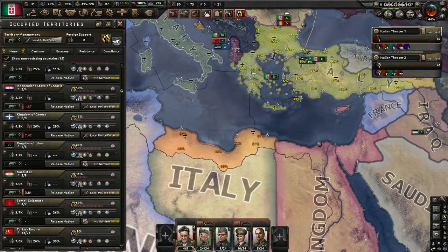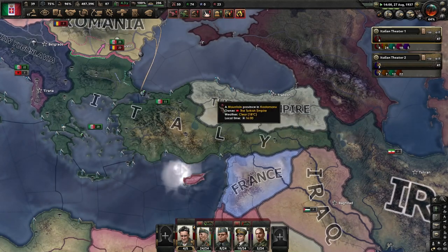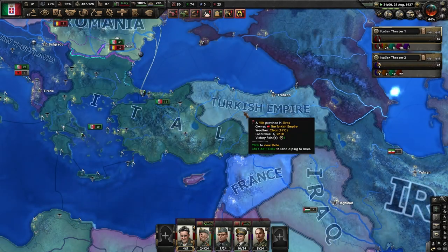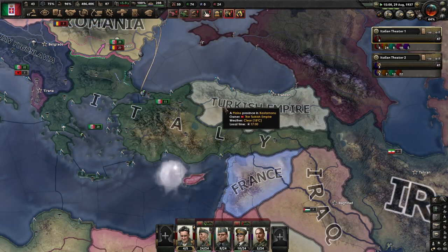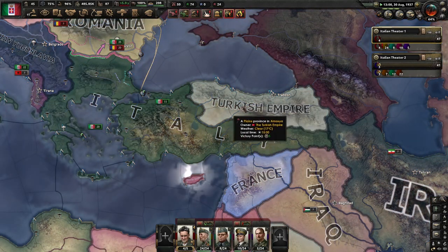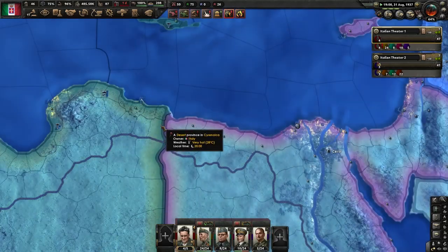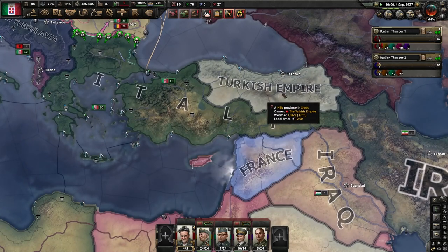It's time to go for local police force in Croatia to start lowering the resistance on some of these territories, and we'll do the same with Libya a bit later. While we wait for the naval invasion, one quick thing about the Turkish Empire: if you take all of it, that's cool and easy. But I like to puppet it for two reasons.